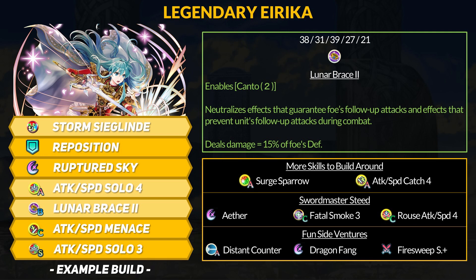Legendary Erika is a pretty fast sword cavalier and her Lunar Brace B Skill used to grant extra true damage on special proc, but came with a plus-one special cooldown penalty. That playstyle got handed off to Brave Erika, and Lunar Brace 2 got a complete overhaul. Now it gives Canto 2, Null Follow-Up 3, and true damage on hit equal to 50% of the foe's defense stat.